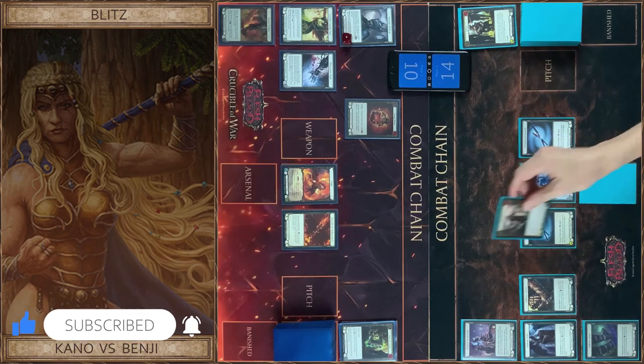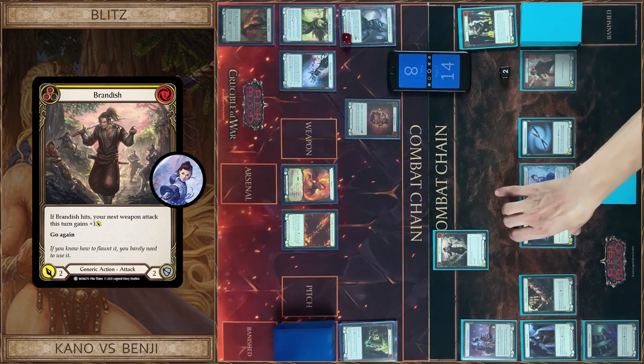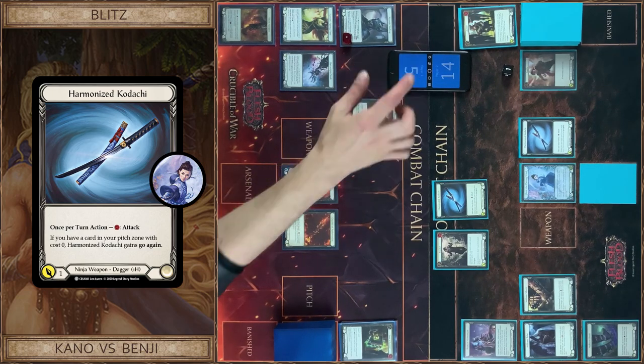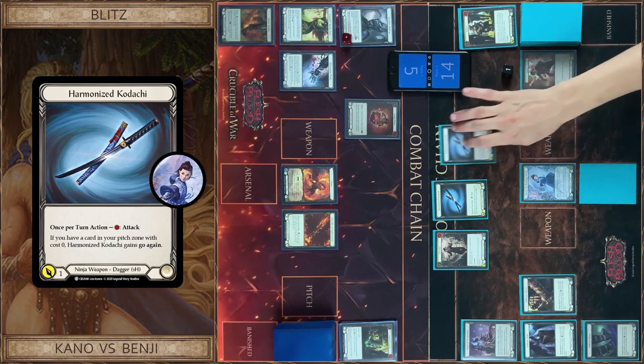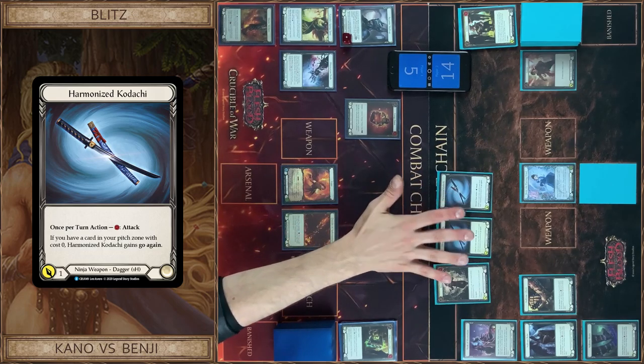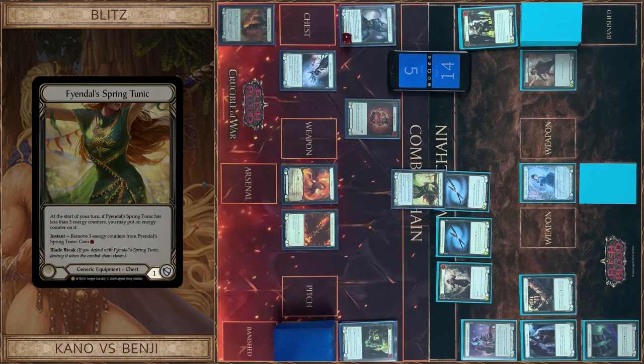I start with Brandish, pay for this — so it's just 2 unblockable. No block, any reactions? No. I take 2. And I attack with Kadachi for 3 — no block, any reactions? No. I take 3. And I attack with another Kadachi for just 1 damage. I block 1, any reactions? No. That's all.